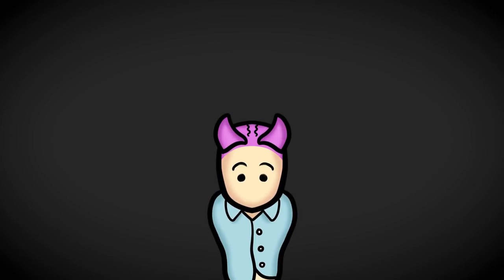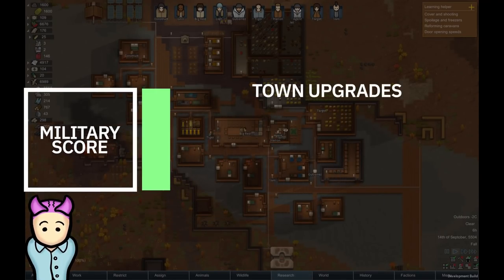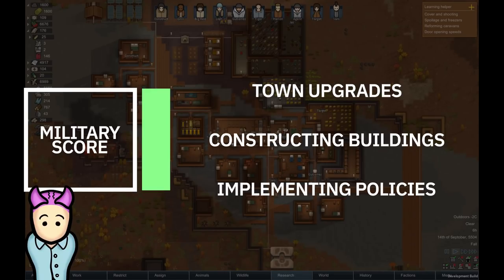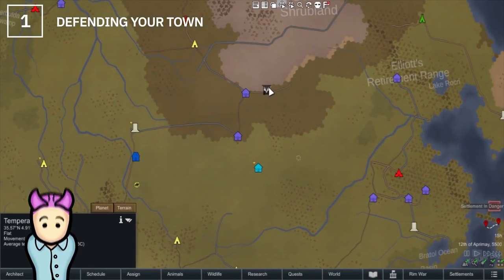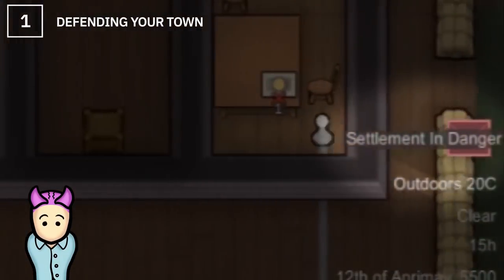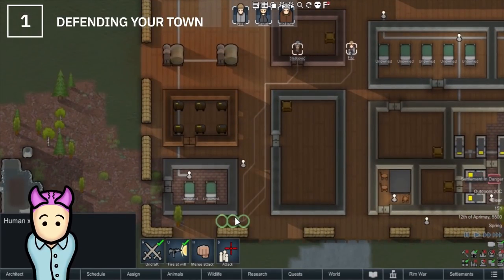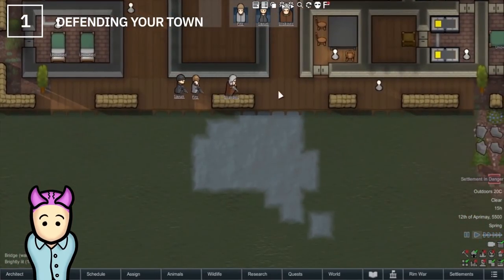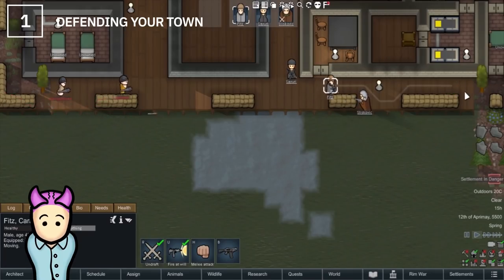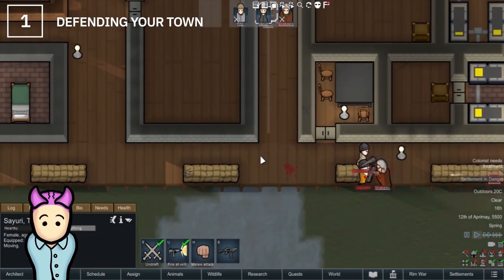Each settlement has a military score that can be increased by upgrading the town, constructing certain buildings, or adopting certain policies. The score has three uses: first, defending your town. Your town will be attacked from time to time — you'll be informed via a red letter. If your military score is high enough, defense won't be a problem. An unsuccessful defense can result in losing buildings, a town level, and lower happiness, loyalty, and production for a while.